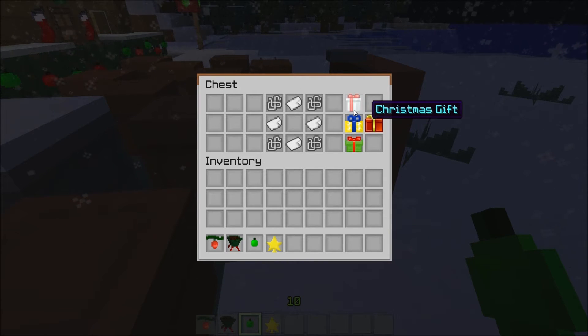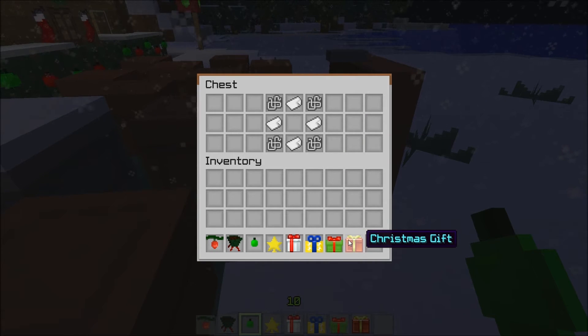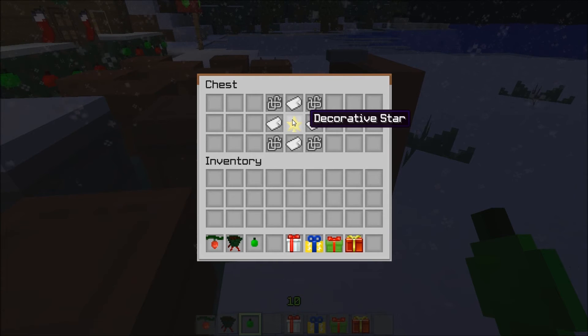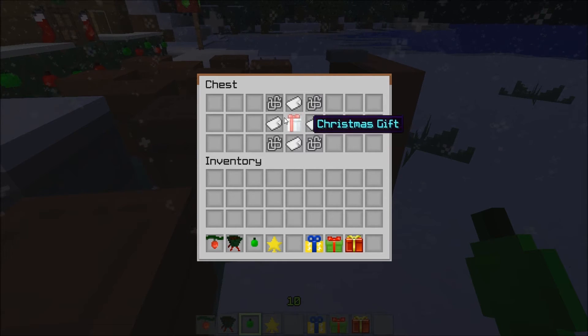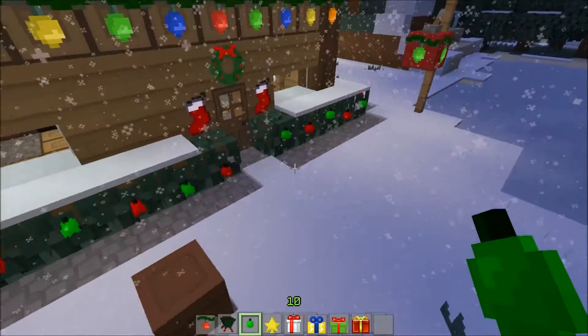Now here's the most fun part — the reason kids get up at five a.m. on Christmas morning: presents! You take four string and four pieces of paper, and you can put any item in there — say a decorative star, or even have some present-ception and put a Christmas gift inside. You can put any item in there and it'll wrap it up all nice and pretty. Then you just break it down by putting it in a crafting table.